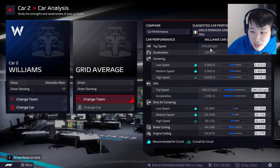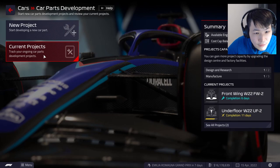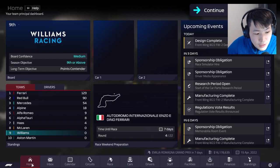Let's take a look at the car analysis. The grid average is what we want to achieve — right now we're still far from it. Top speed is 0.7 km/h slower, acceleration is 0.008 seconds behind, and cornering — we are struggling a lot. We really need that chassis upgrade to come through. Actually it's the underfloor that'll come in 11 days, hopefully before the grand prix.